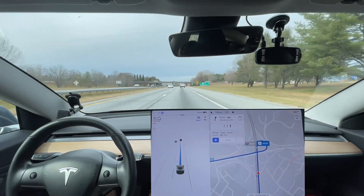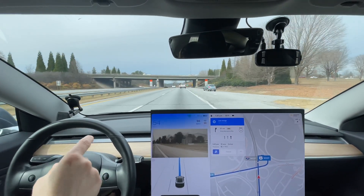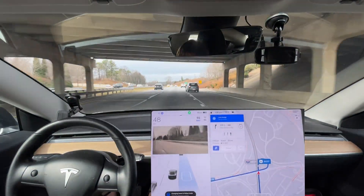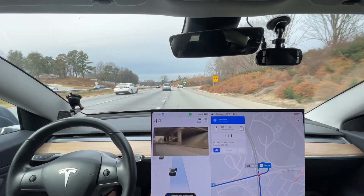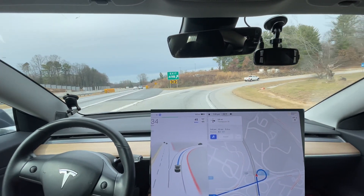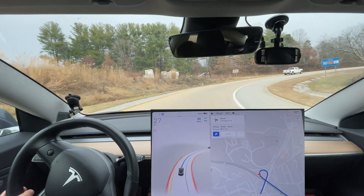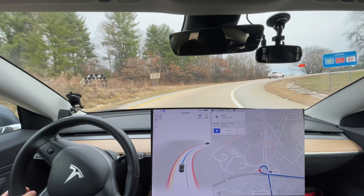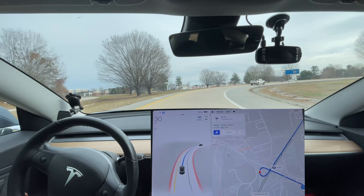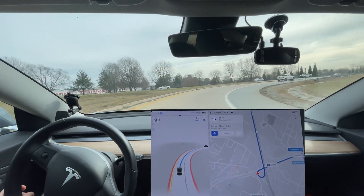I'm hoping version 11 improves this interchange — it needs to slow down and get behind this car. Sometimes it almost tries to get in front of it. It needs to get into that exit lane sooner. A lot of times I'll get tailgated by the car behind me on the highway because my car isn't getting off, which causes that car to get closer and closer, increasing the risk of an accident.